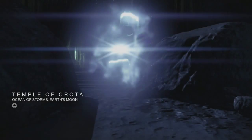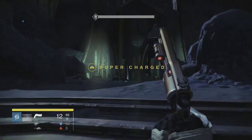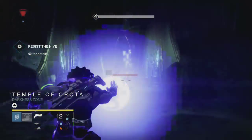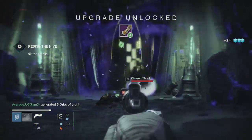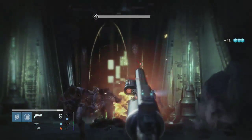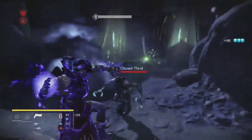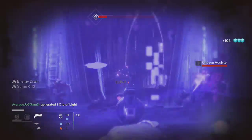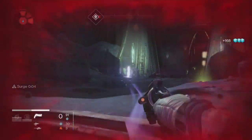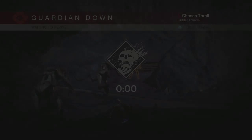This is by far the best engram farming spot we're covering today, because you just kill so many enemies. There are so many Hive that pour out of the Temple of Crota that you'll get a ton of engrams — it's a great spot to farm Plasteel Plating, Sapphire Wire, or any class-specific material you need. As far as Glimmer goes, for about 10 minutes of farming you'll get around 2,700 to 2,800 Glimmer per one Black Wax Idol.